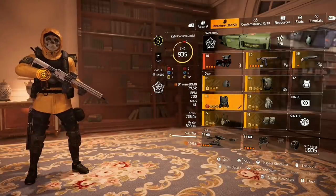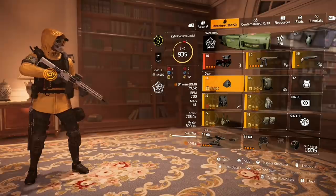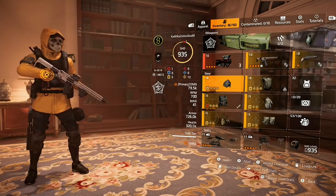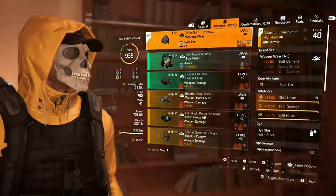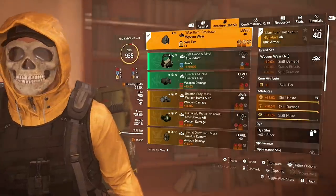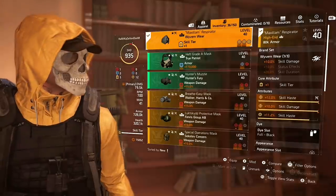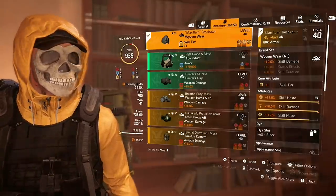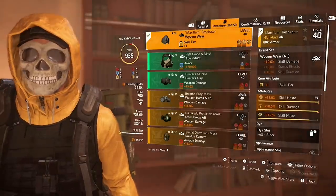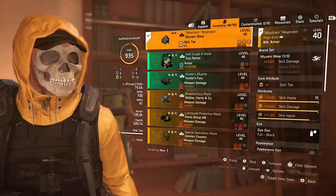The build runs six skill tiers, due to five yellow core attributes plus the Technician specialization. Starting with the mask, I'm running the Wyvern Wear mask. The brand set bonus gives 10% skill damage. It comes with a skill tier, I rolled max skill haste, and it has max skill damage. For the mod slot I put in more skill haste — this is how I'm getting up to 121% skill haste.